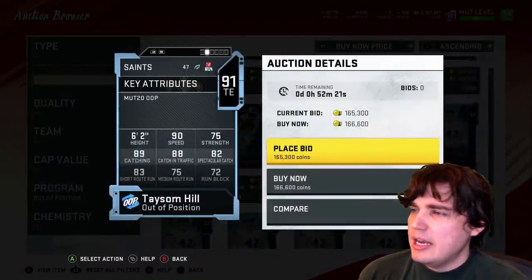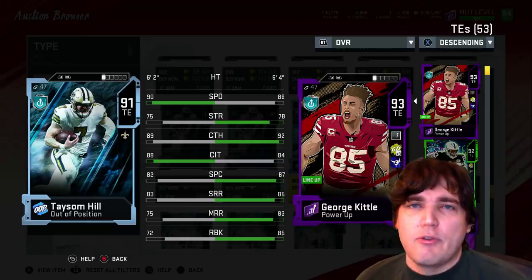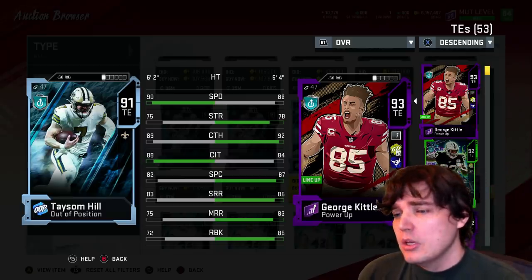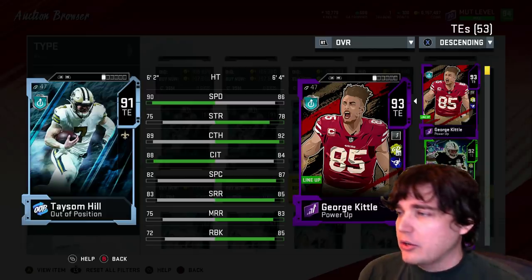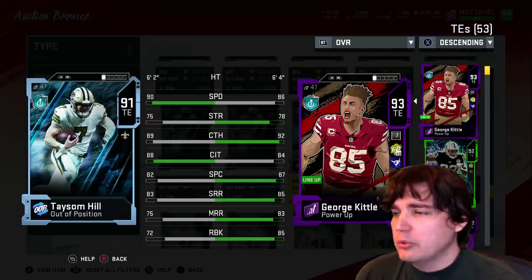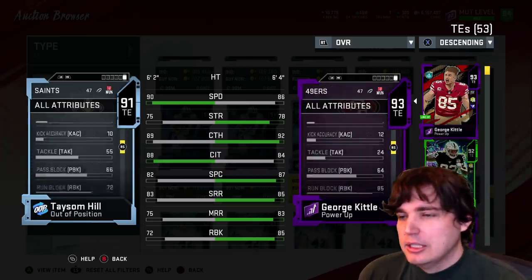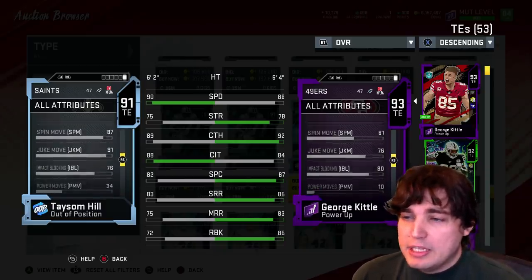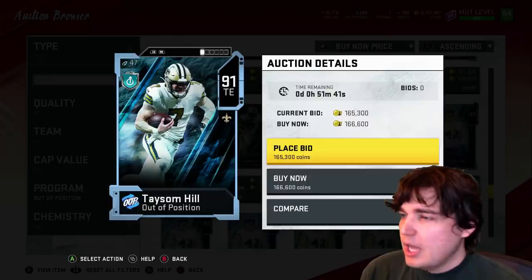But Taysom Hill, tight end, out of position. He's not trash though. It'd be kind of cool if they made a specific formation for Taysom Hill — you know how they made one for him in the Saints playbook that's apparently taking over and winning tournaments? But this tight end is only just a tight end; you can't substitute him in for quarterback. 90 speed, 6'2", decent route running, catching is decent too. Throw power 79, run block 72. Juke move at 90, spin move at 87 — they put T-Ray juke moves on him. And 76 in-block. Crazy.